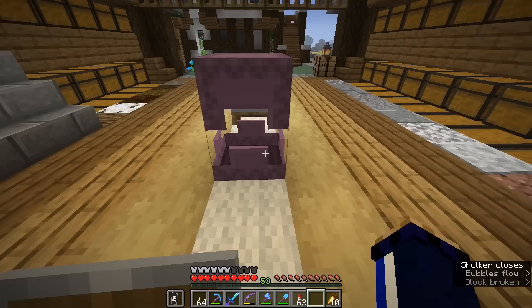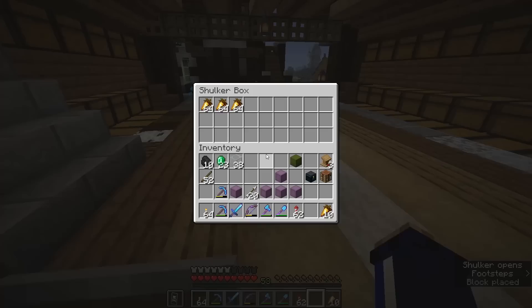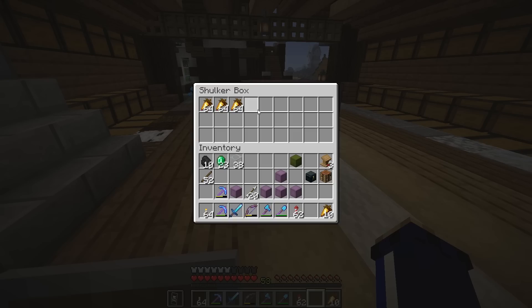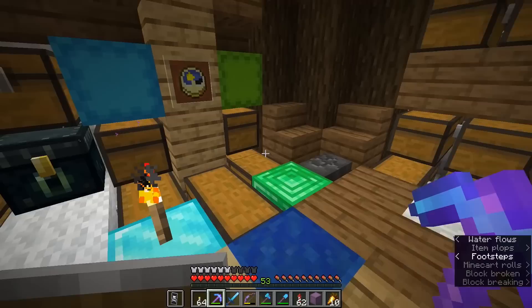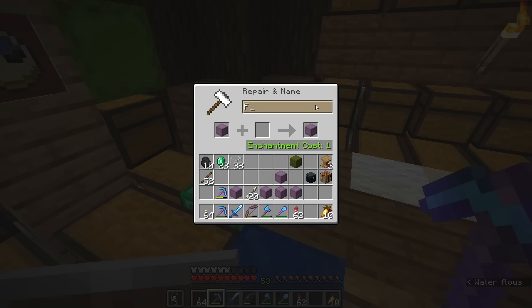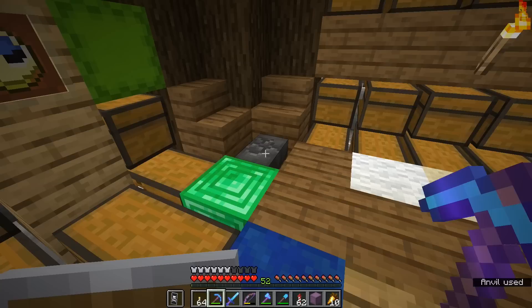Since we just did a bit of villager trading, I'm going to put some golden carrots in and this is going to be our food box. Golden carrots are a nice easy trade from farmer villagers and they have the highest saturation value of any food in the game, meaning once you've eaten them it's going to take a long time to get hungry again — which is why a lot of endgame players use them. The other most efficient food source would probably be cooked steak, but golden carrots is my go-to.